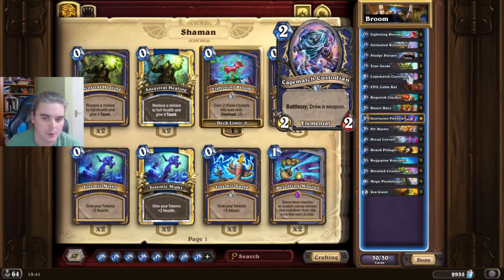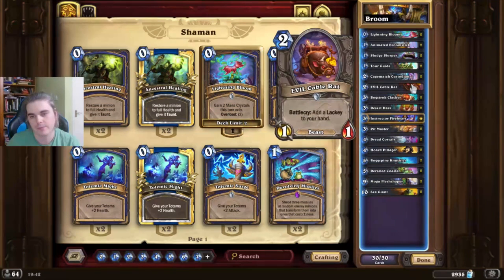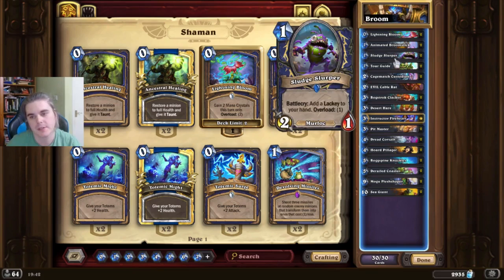Custodian is just a broken, broken turn 2 drop — it finds your weapon. Evil Cable Rat is similar to Sludge Slurper.